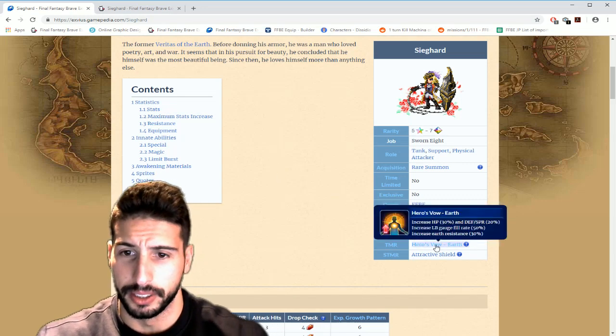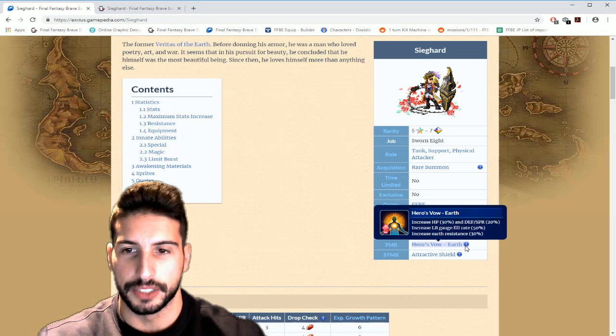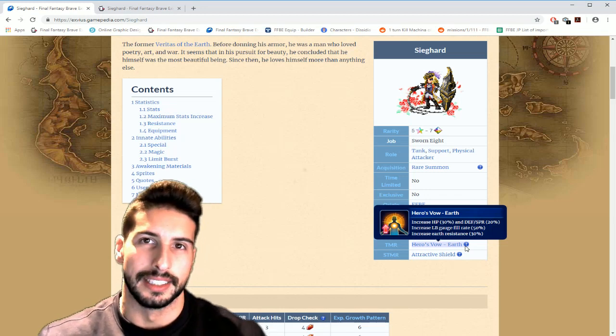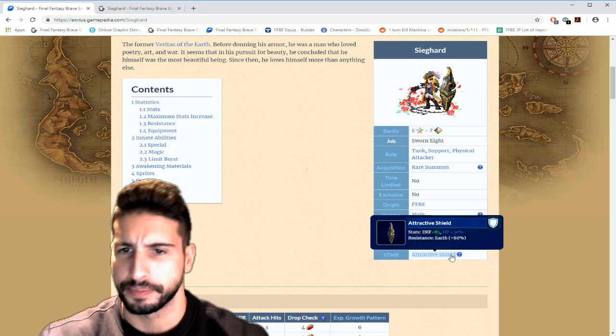His TMR, Heroes Vow, increases HP by 30%, defense and spirit by 20%, increases LB gauge fill rate by 50%, and increases earth resistance by 30%. Trust me, you want to build his limit burst up as fast as possible because you guys are gonna see how good it is. Then his super TMR —